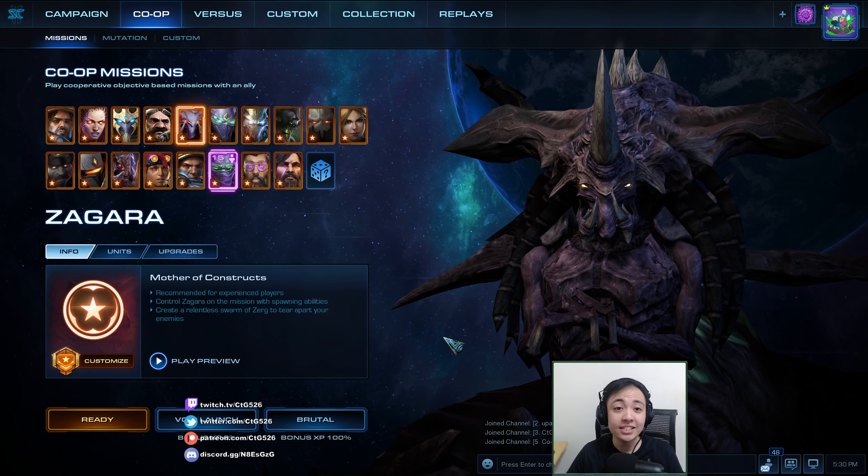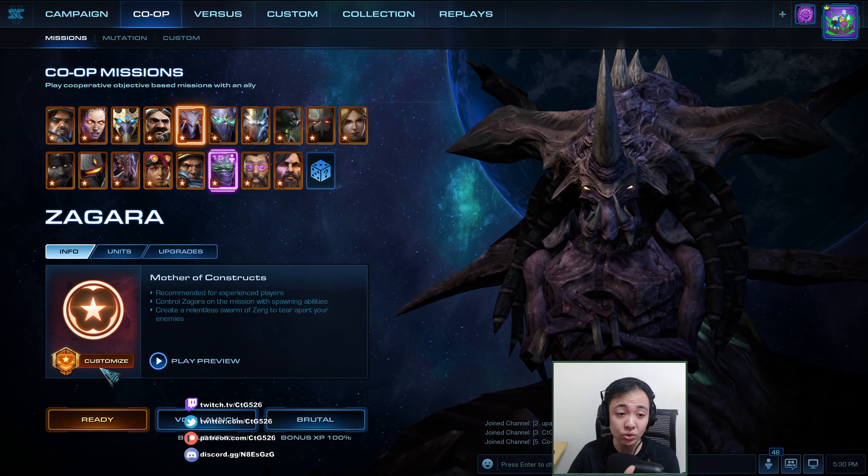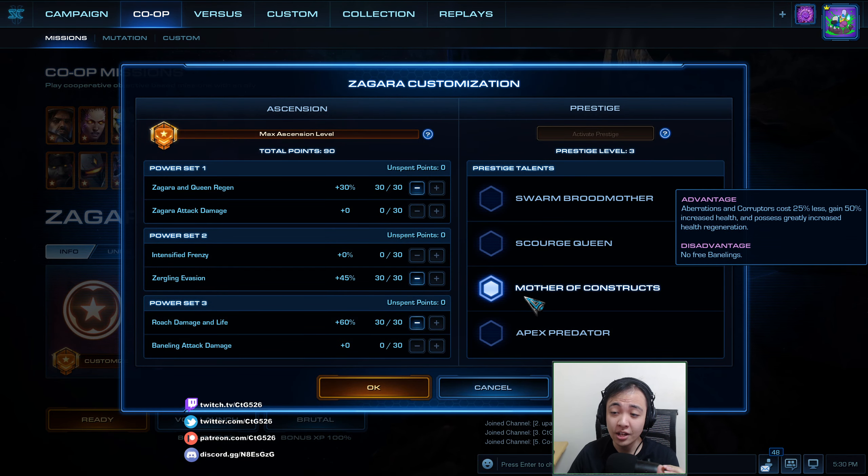What's up StarCraft fans, it is time once again to revisit a Prestige. This time you guys voted to do Zagara, Mother of Constructs. This will make her Aberrations and Corruptors cost 25% less gas, have more health, and a lot of regen.